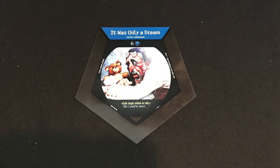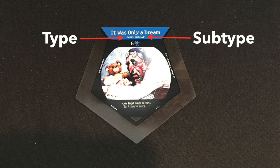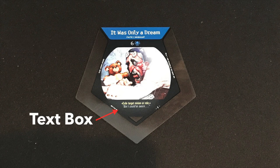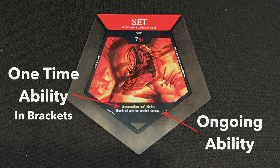Fate, relic, and god cards are all pretty much set up the same way. At the top where a minion would have its text box with abilities, the fates, relics, and gods have their name, and underneath their type and subtype. Subtypes are generally only for the fates — you've got mishaps, invocations, and some other things like that. Right under that you also have the cost and doom, which works just like the minions do. At the bottom, where minions have the conditional ability text box with their trigger window, there is just the regular text box for fates, relics, and gods that tells you what it does. For gods, it'll have a one-time ability in brackets and an ongoing ability underneath that is not in brackets.